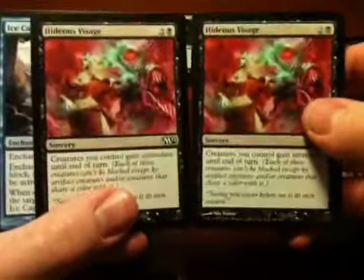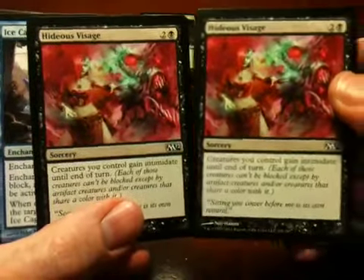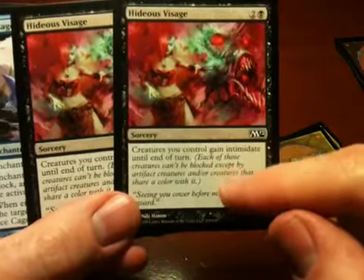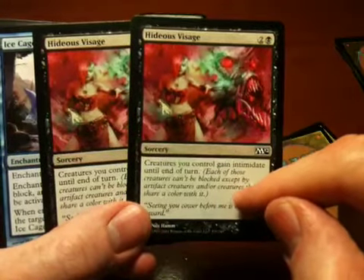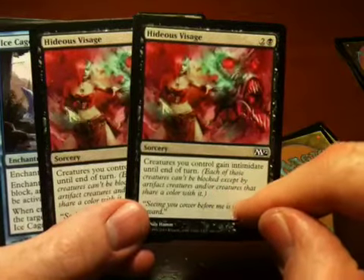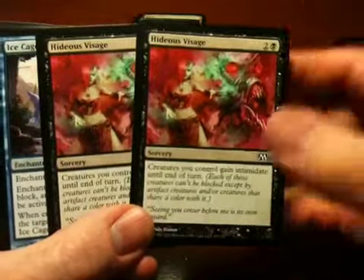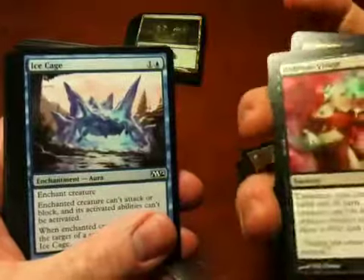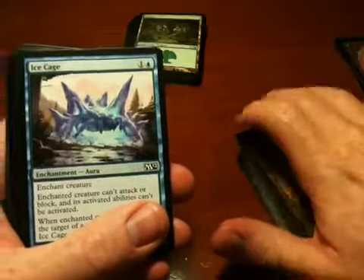Hideous Visage. I think this is an adaptation of an old Fallen Empires card that I think was called Grim Visage or something. They actually changed it a little bit — in the old version, the creature could only be blocked by artifact creatures and black creatures, with the theory being that black creatures could not be afraid. This shared-color version conceptually isn't as satisfying to me, because I liked the idea of black creatures that were incapable of fear. Anyway, nobody asked me.